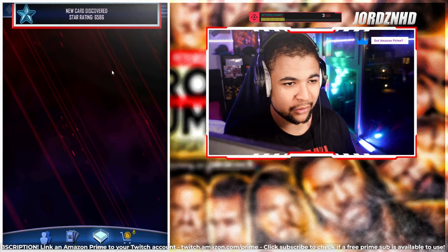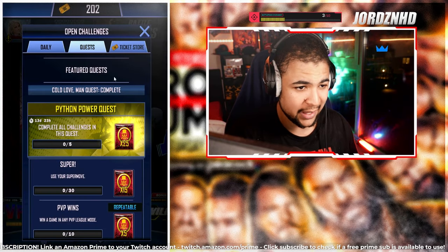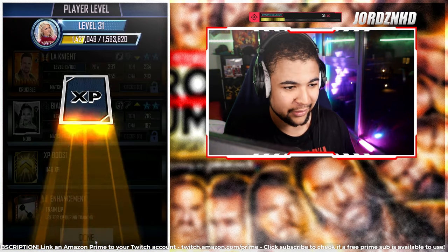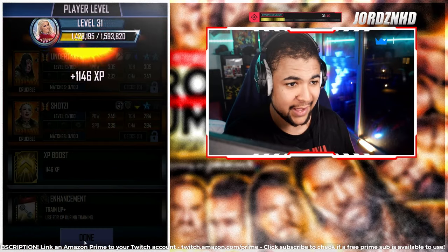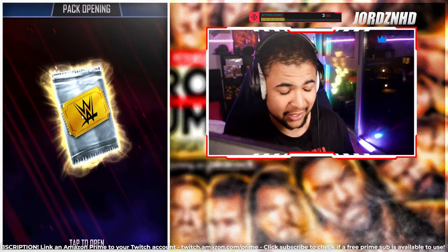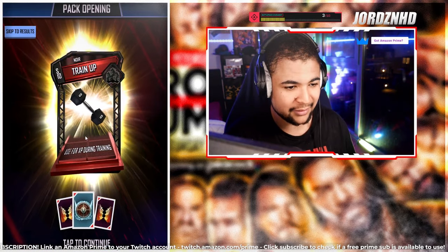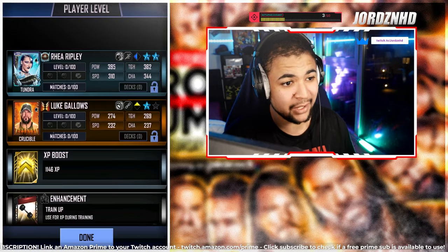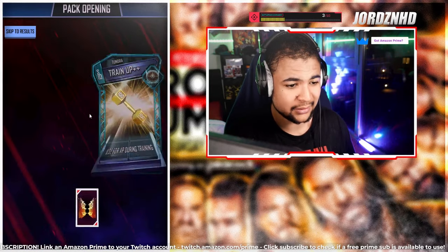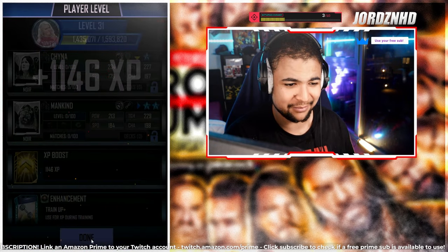We've got 25-ticket packs which he wants to open, plus the Hulk packs from the store. All of these are going to be spent on 25-ticket packs. First one's a dud. Second: double Crucible and double Noir. Third: double Crucible, double Noir again. Fourth: there's a Tundra in this one and a train-up — awful, but good XP. Fifth: Noir, Tundra and Crucible. Sixth: double Tundra, Noir and Crucible. Last: Tundra and three Noirs. These weren't great overall.